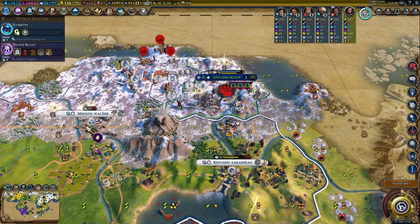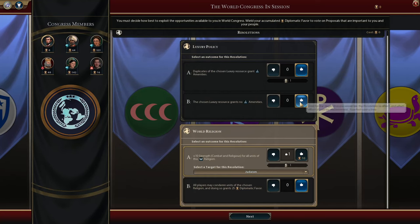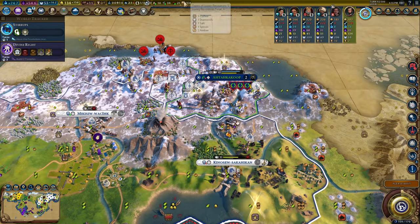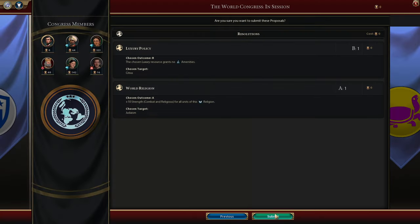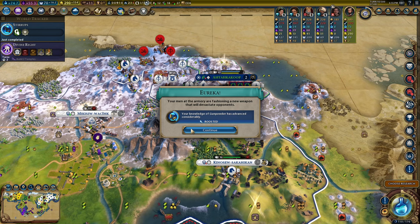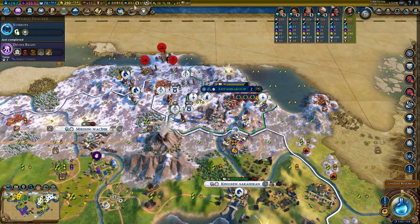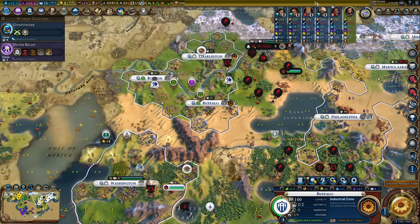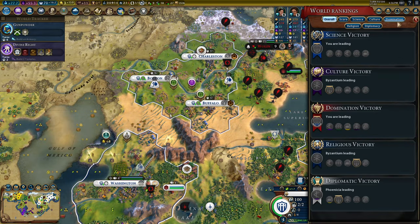I'd rather spices didn't get banned, so I'm going to vote for something I don't have - like diamonds. I don't have jade anyway - fantastic, we got away with that. I'm desperately trying to get to 100 science by turn 100. It's almost there - 77. I'm actually leading tech by four techs. It just shows you the speed of this start.